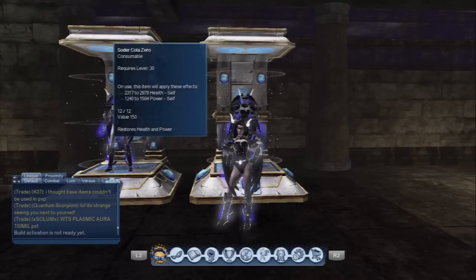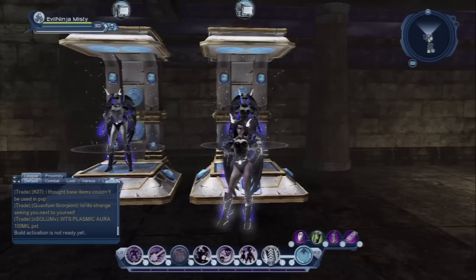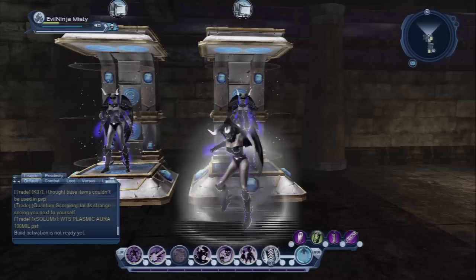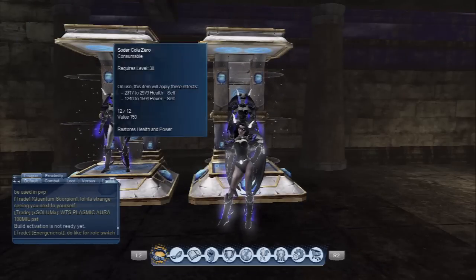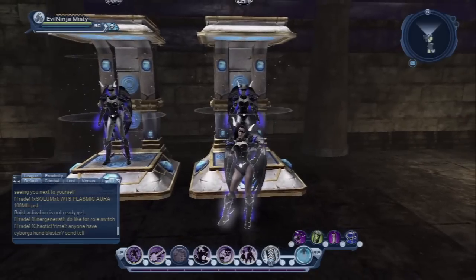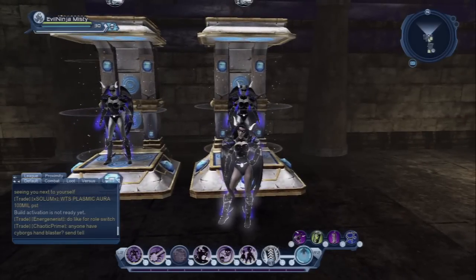It said 'build activation is not ready yet' for a moment, but now I'm in my PvE gear — and I threw my magic smoke bomb and now I'm in my PvP gear. That is so awesome. So that's the quick-switch in action.